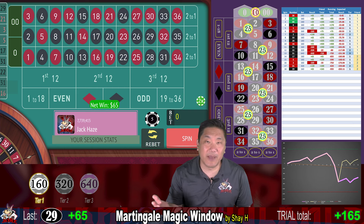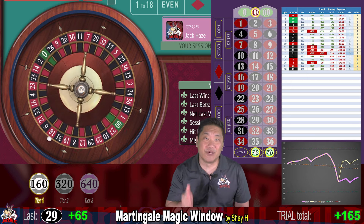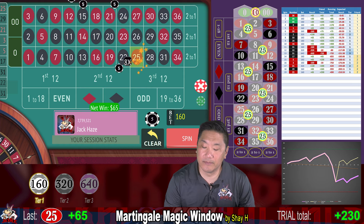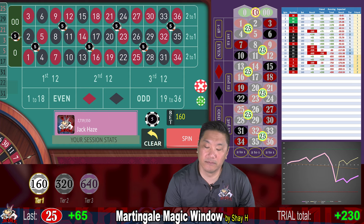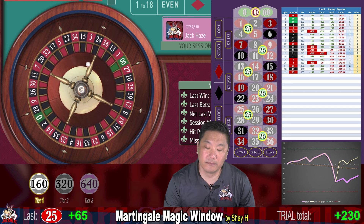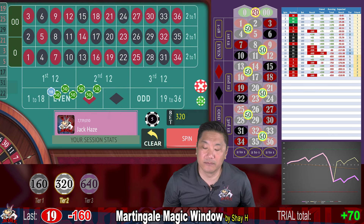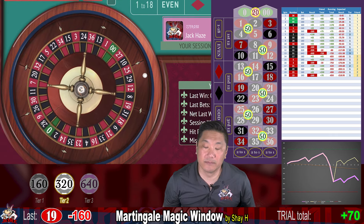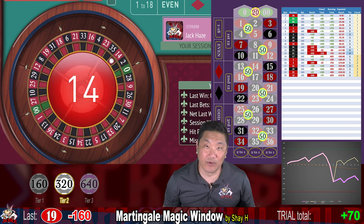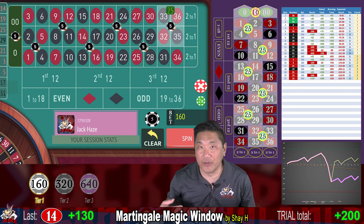If you're looking for an alternate betting pattern for the system, you can just bet $75 each on two dozens or two columns, along with your $10 split bet. 25 — another $65 win. 19 — that's a whack, double up to $320. 14 — that's one of the corner bets, so we recover with $130. Even though we recover, we're actually in the hole $30.